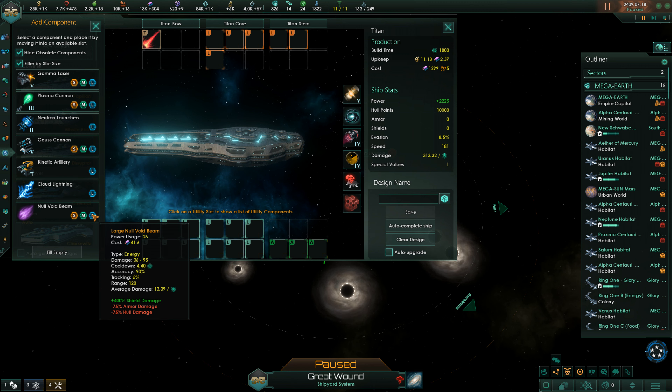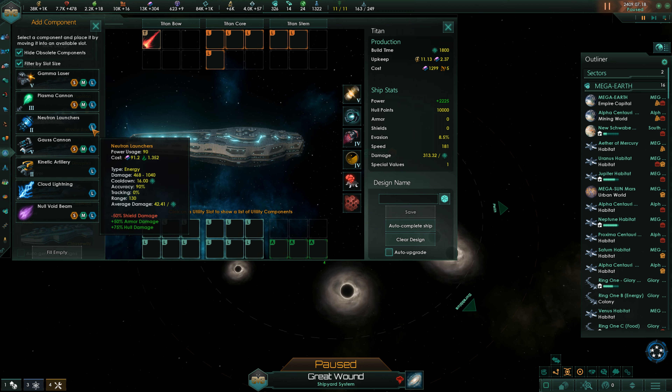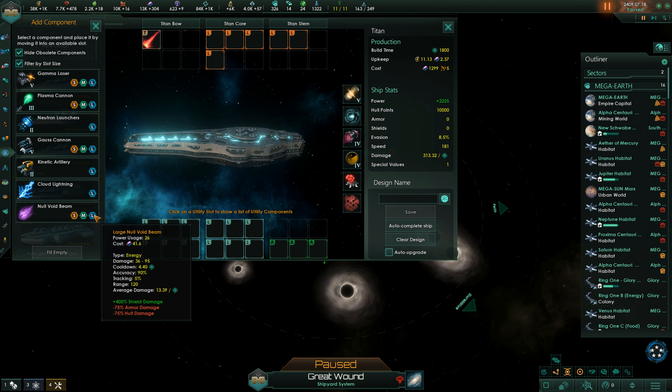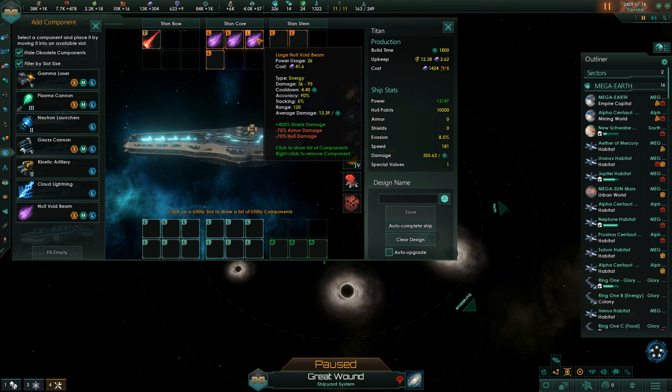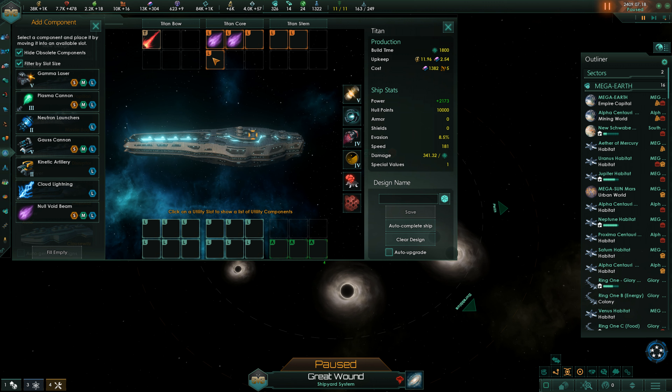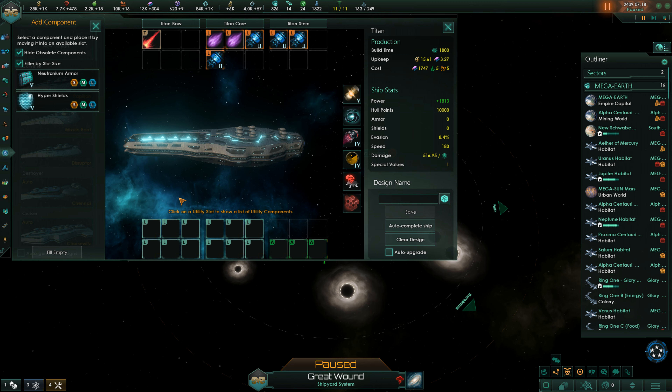They also have a big range. We might have to go for a strange mix: neutron launchers and null void beams. Let's give us three of each — actually two null void beams and the rest neutron launchers. There's a lot of damage and some shield coverage.